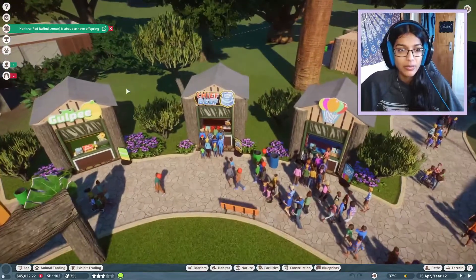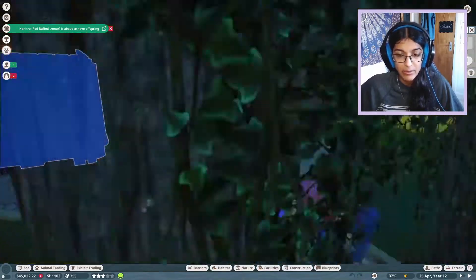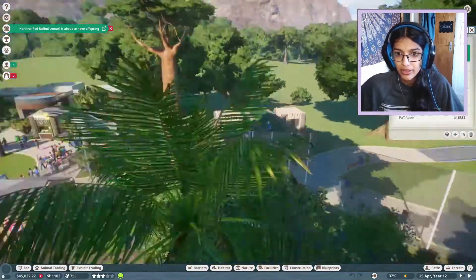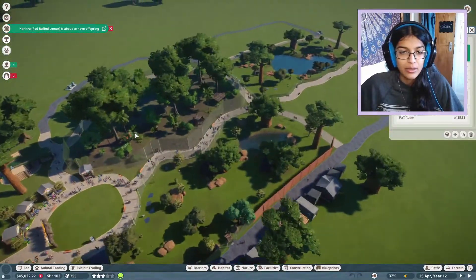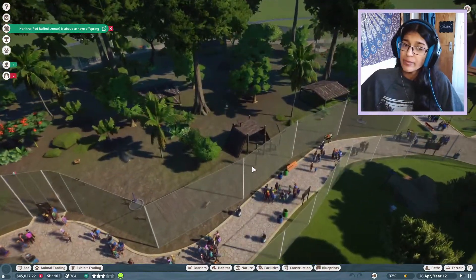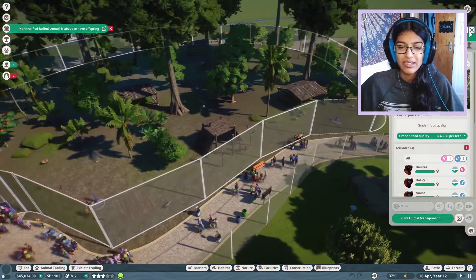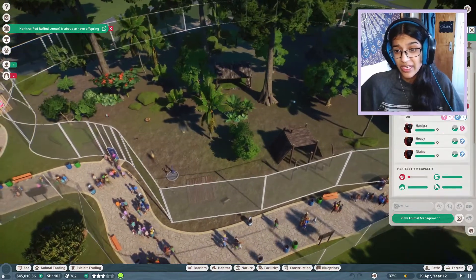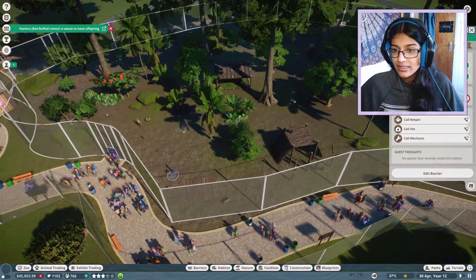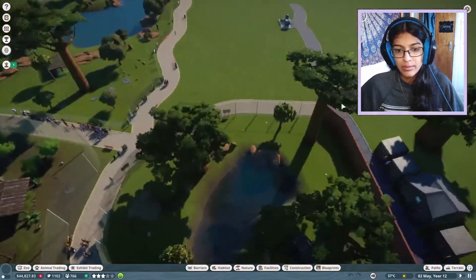So we have a bunch of guest facilities, a little exhibit area — I was so proud of this little archway thing, it's kind of cool. We have three main habitats. We have our red ruffed lemurs. I'm gonna play, just get the ball rolling, get the money coming in. They need feeders though — there's an alert. Let's call the keeper. Okay, just the feeders — they're gonna be given some food.